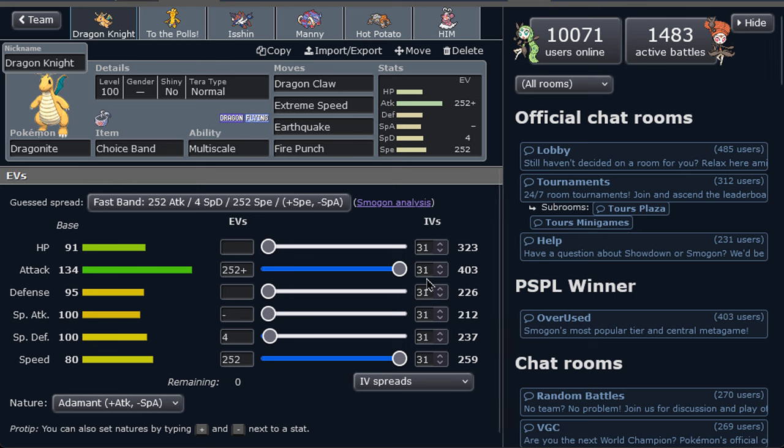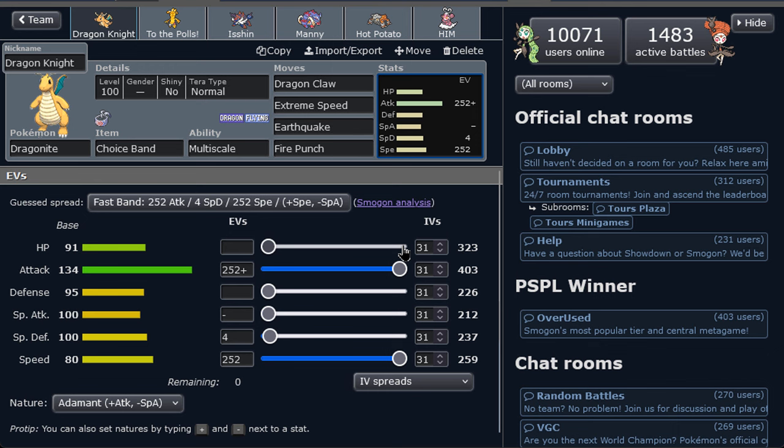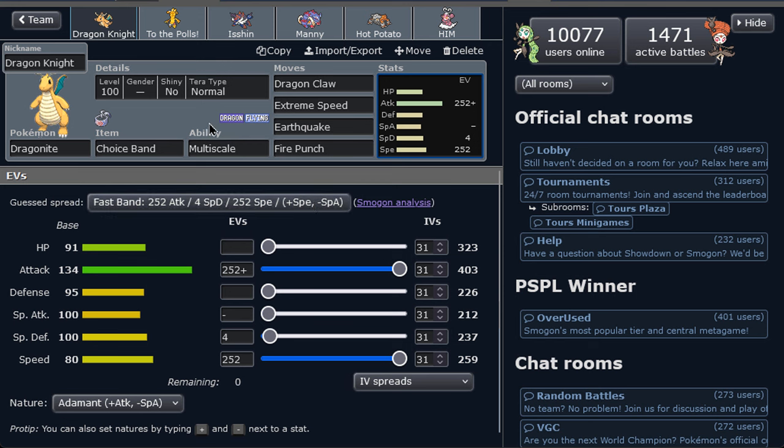We've used a Dragon Dance set and a Choice Specs set with the previous evolutions, so now I'm going to change it to Choice Band. Choice Band with Normal Tera and Extreme Speed is very, very strong, and that's what we want — a mon that hits hard. Adamant nature gives 403 base attack without the band, which is still incredible power.